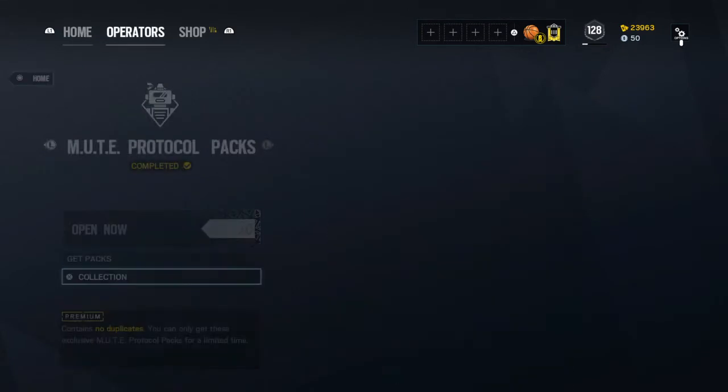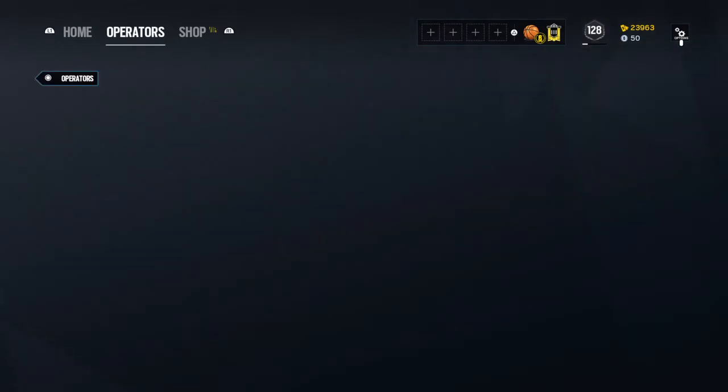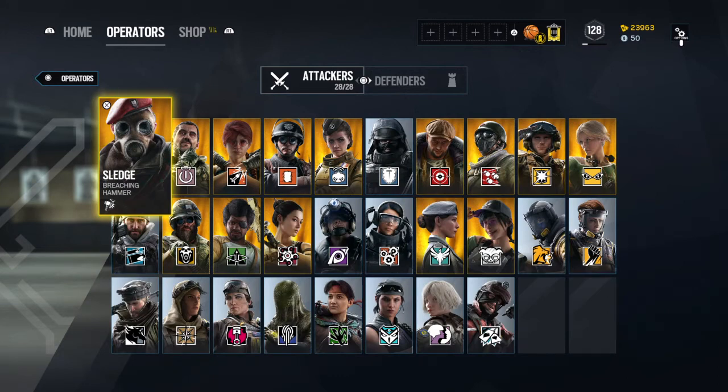I will go to the operator screen and show you all my Elite skins and what operators had the chance to be in the Mute Protocol. For the protocol, the attackers in the gameplay were: Sledge, Ash, Thermite, Glaz, Fuse, Buck, Blackbeard, Capitão, Hibana, Jackal, Ying, Lion, Finka, Gridlock, Nomad, Amaru, Kali, and Ayana. Those were all your attack operators in Mute Protocol.